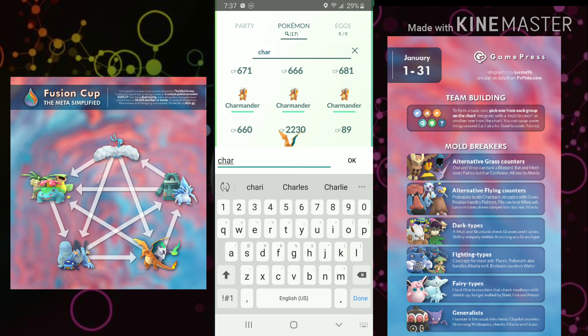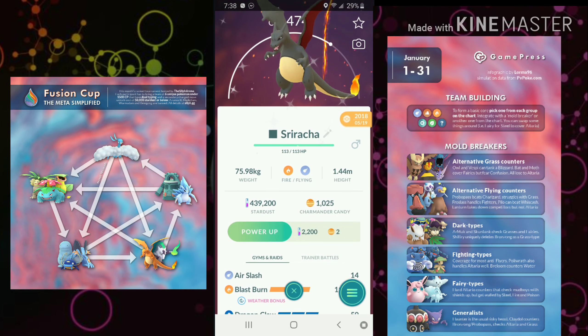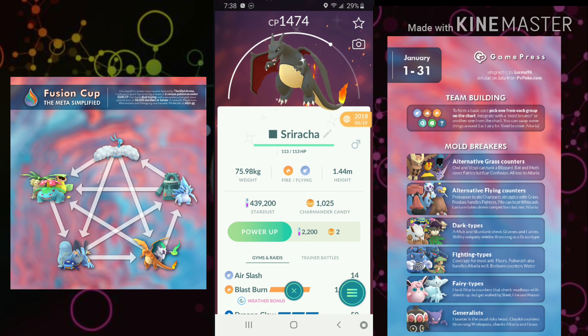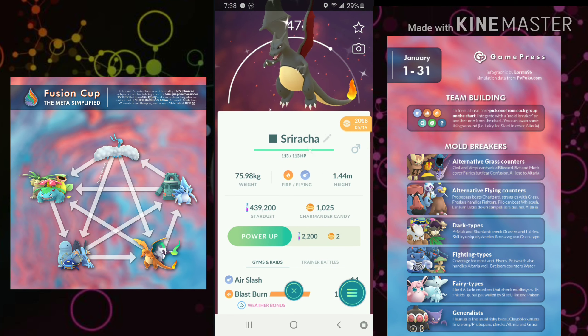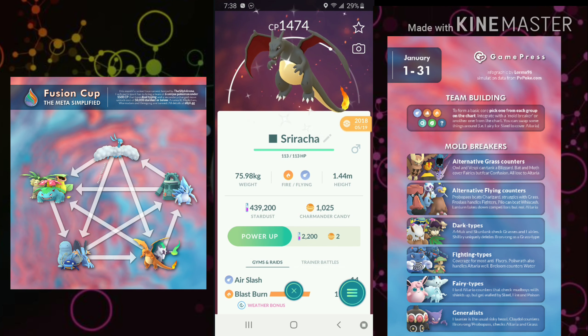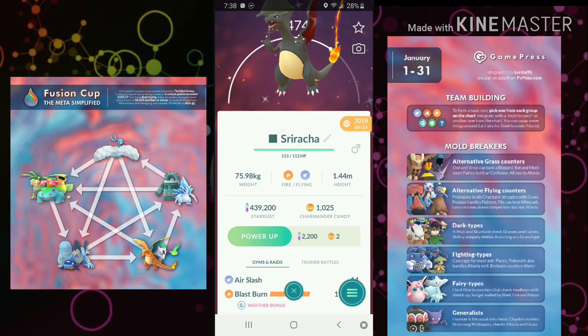Since we're already talking about Charizard — broken Community Day moves keep this Pokemon relevant. The moveset you want is Fire Spin, Blast Burn, and Dragon Claw. It beats Ice and Fairy types quite well, but I think it's best suited to protect Altaria — those are Altaria's two biggest weaknesses and that's what Charizard handles. It can handle Grass and Steel types too, but so can Alolan Marowak along with a lot of other things. Run Alolan Marowak.